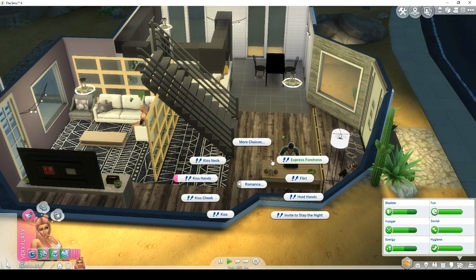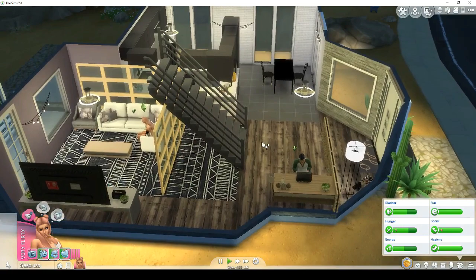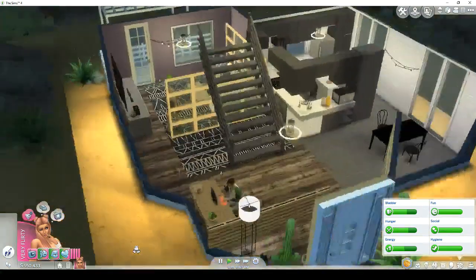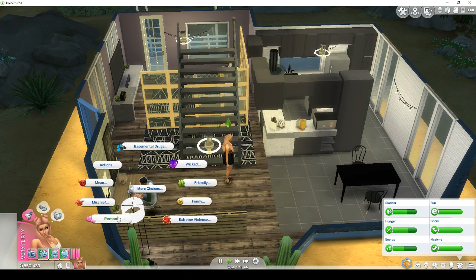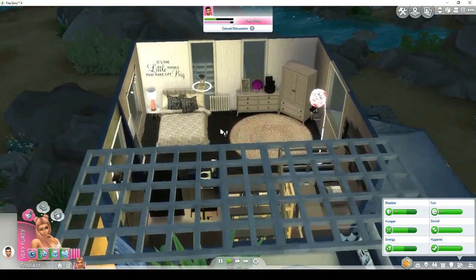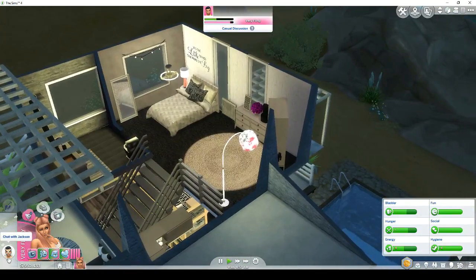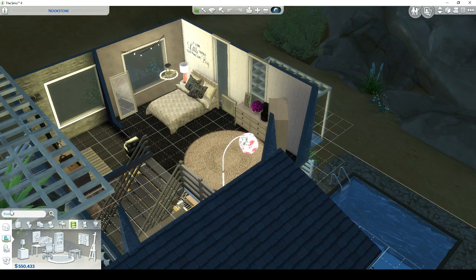In order for this mod to work, you do have to have some form of relationship with the sim — it can't just be a random person. I mean, if you have the WickedWhims mod it can be. I'm gonna try to do it both ways and see if it'll work. I'm gonna get my teleporter.